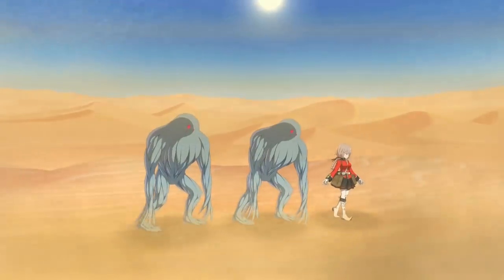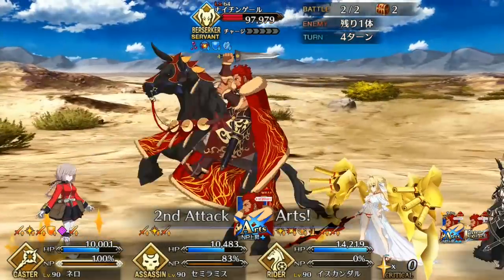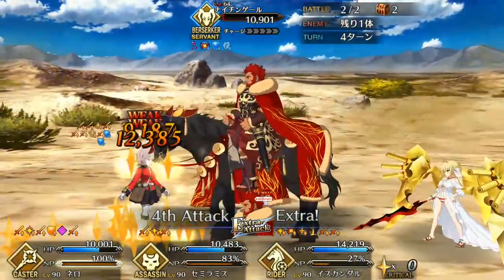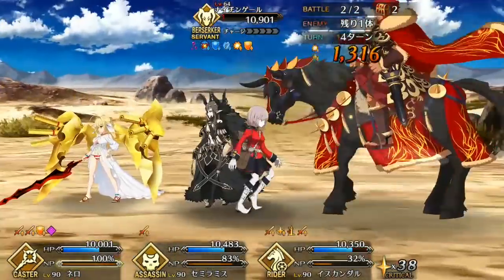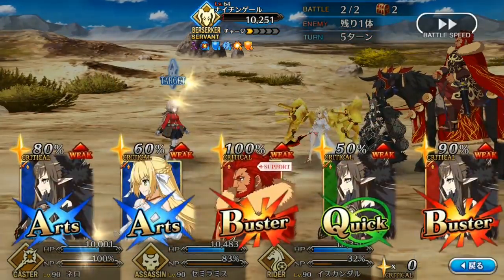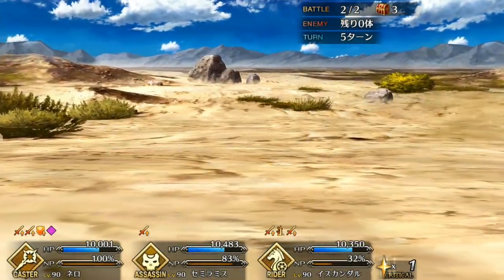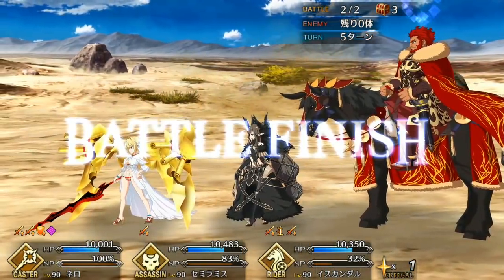And those are my thoughts on Iskander. In my opinion, your best bet is to use him as a hybrid offensive support alongside stronger Buster Servants. But let me know what you think and if you rolled him in the comments below. Also, please check out the Emya Assassin Spotlight — link to both on-screen and in the description. Don't forget to leave a like if you enjoyed the video, and consider subscribing if you really enjoyed the video. Join the party over at our Discord, chill with us on Twitch, and follow us on Twitter. And I'll see you all in the next Spotlight. Soberoni out.